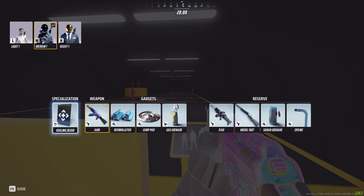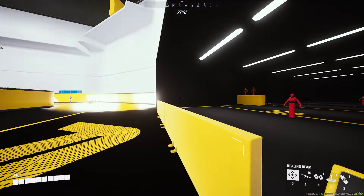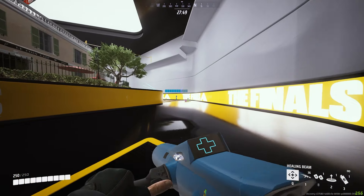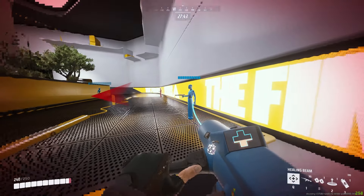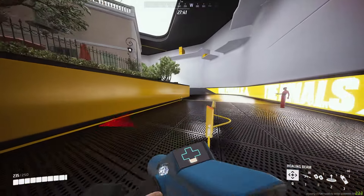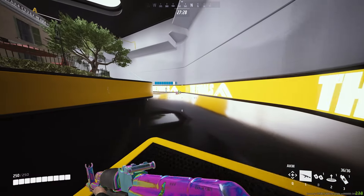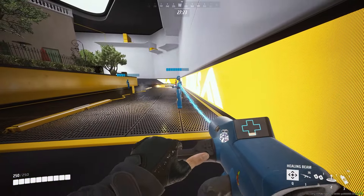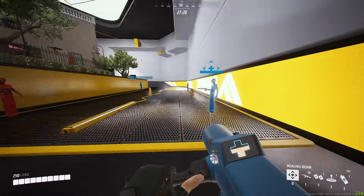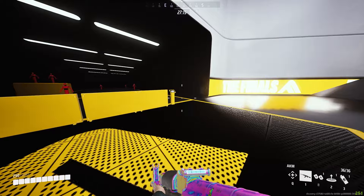Starting off with the medium build, for specializations I think by far the best overall is the healing beam. The healing beam is really good for keeping your teammates alive, keeping them in the fight, and allowing them to stay up and keep fighting instead of having to veer off and heal up or die because they're super low health.